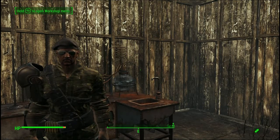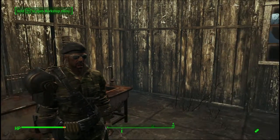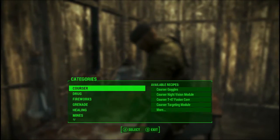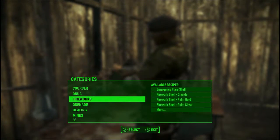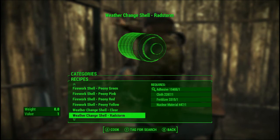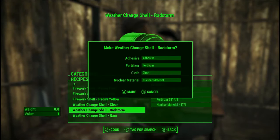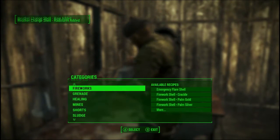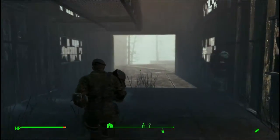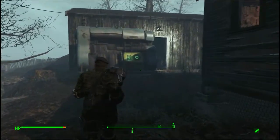Hello everyone, this is Man Faces here and I got another quick little tutorial for the Contraptions DLC for Fallout 4. This one is totally random and comes out of left field, but I keep finding strange things when I dig into the crafting system. Today we're talking about weather change shells. They finally exist, because normally I would have to console command in a clear day for a good video, or just sleep. The trouble with that is you can mess up your game if you don't do the console right or don't deactivate it correctly.